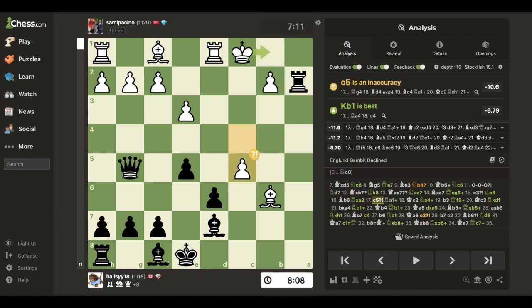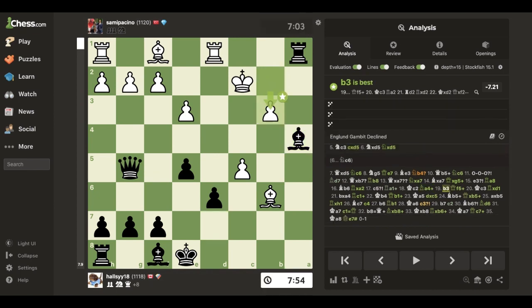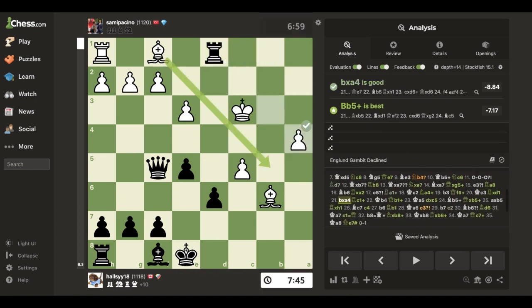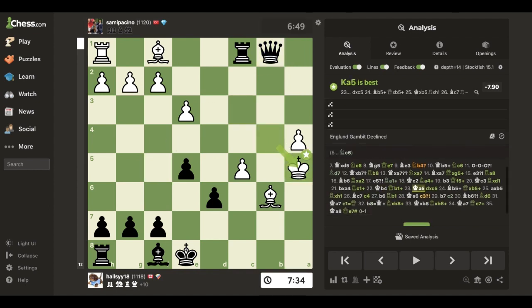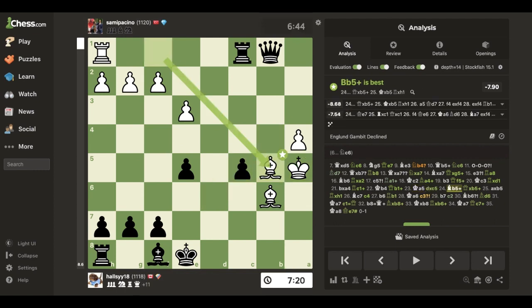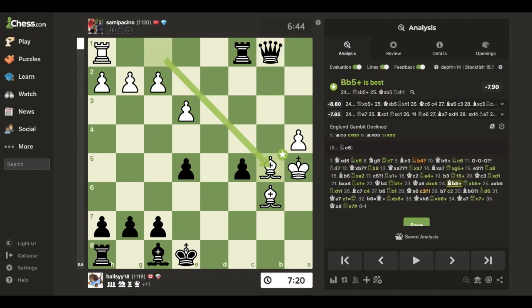They push, they push, I play check, they move, check, they block, check, they move up. Now I take - they take the bishop, I give a check, they go there, I play this check. I'm winning the bishop here - I take, they take with check, and now I just take the bishop.